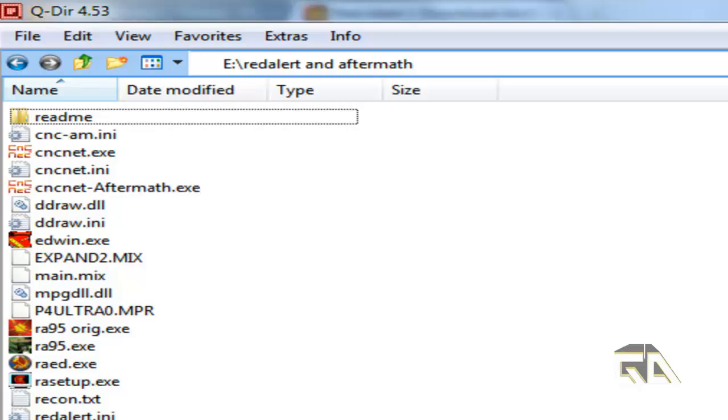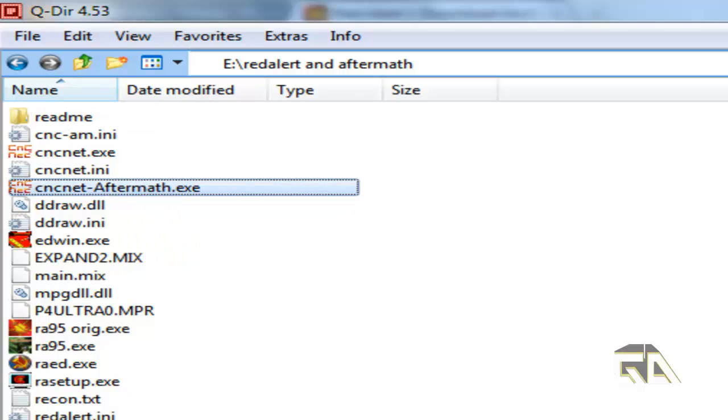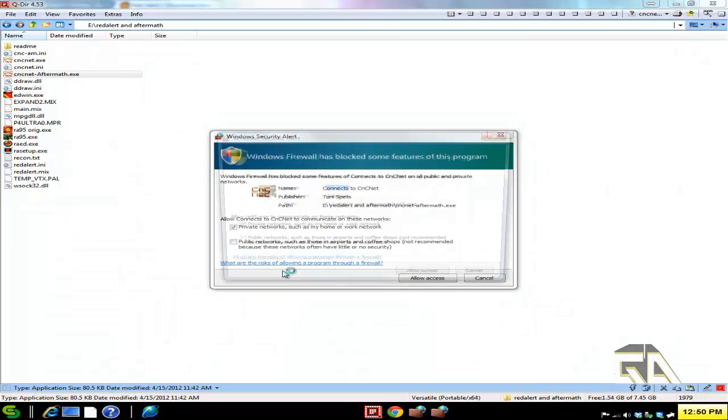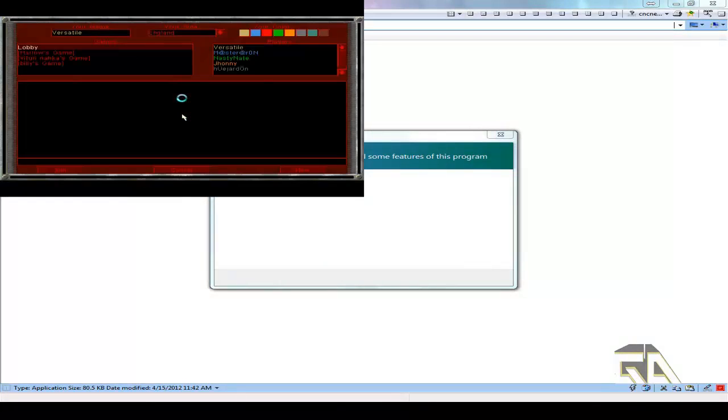How to run the game is pretty simple. All you have to do is click on cncnet-aftermath.exe. The first time you run it, it's going to ask you if you want to allow this in your firewall — say yes. It will automatically launch your game. Click allow, click allow, and then you'll jump into the main menu.